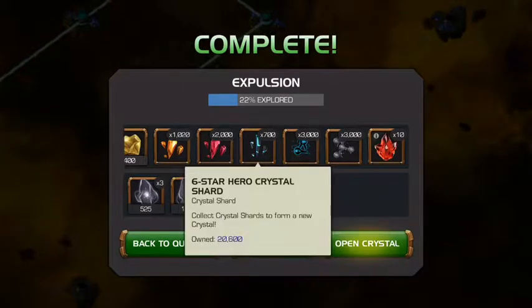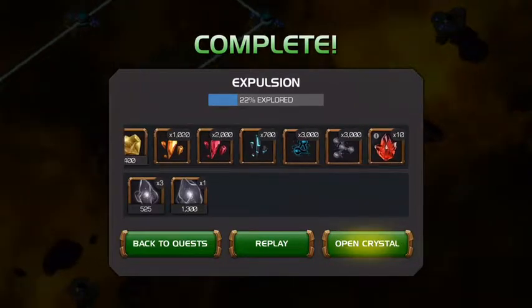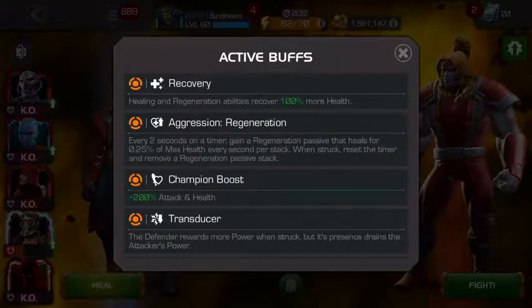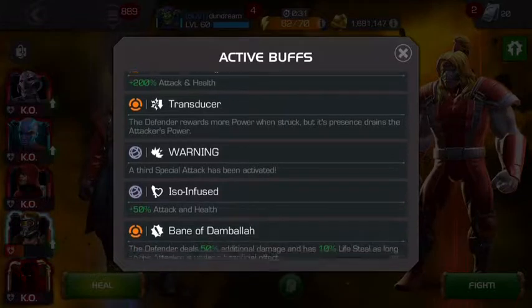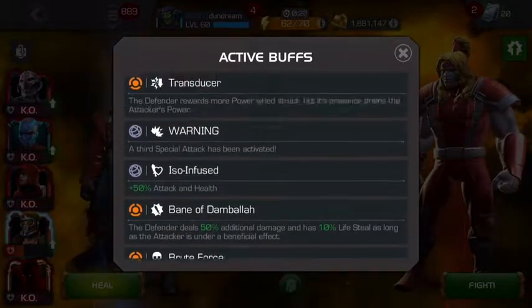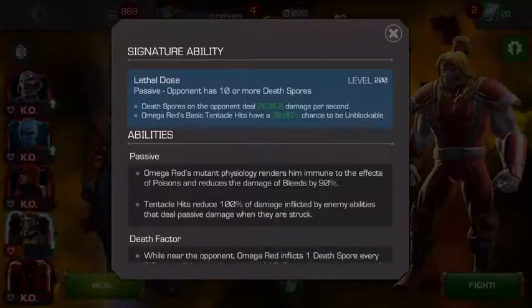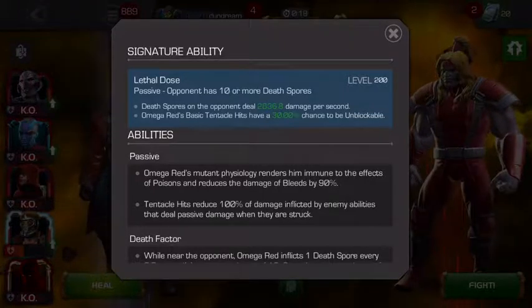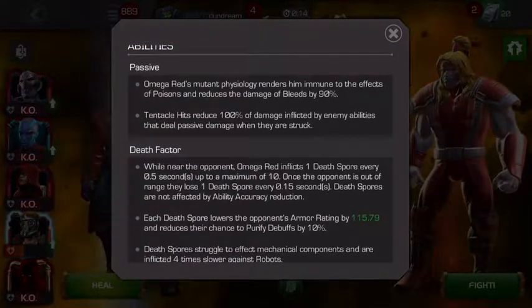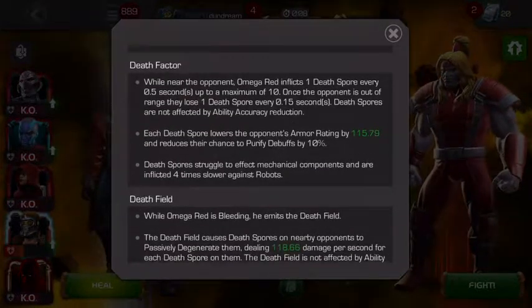First strategy is heal reversal. Second strategy is heal block — though there aren't too many good champs for heal block, Yondu could heal block him and you just continue going in, hitting him, staying away, cycling through that SP1. He's got that regen — the regen timer gets removed every time you hit him. The degen means every six seconds you've got to hit him. He's got death spores to deal damage, his tentacles can cause passive damage, and the death factor can degenerate you.